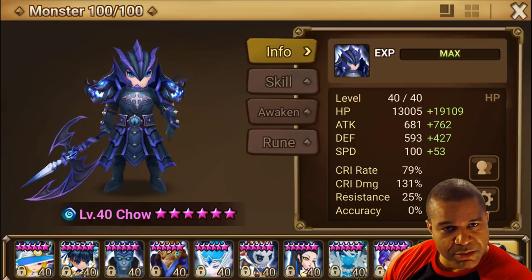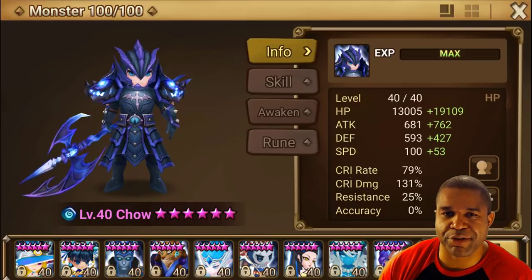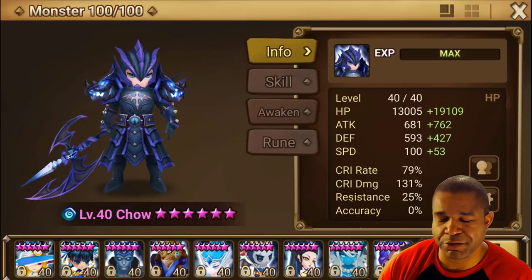What's going on everybody? It's Childish, we're back at it again. It's finally time to get some Guild War play with our newest Nat 5, Child, the Water Dragonite here.